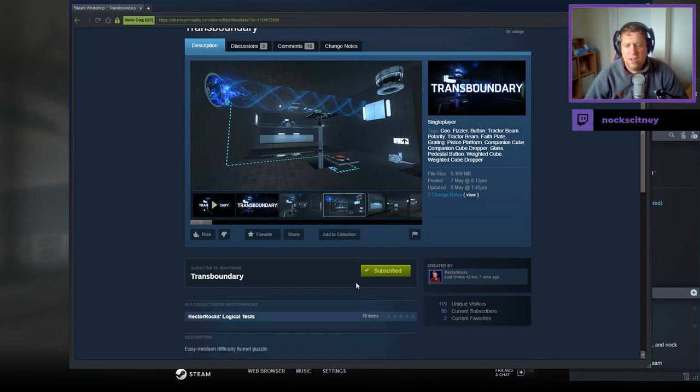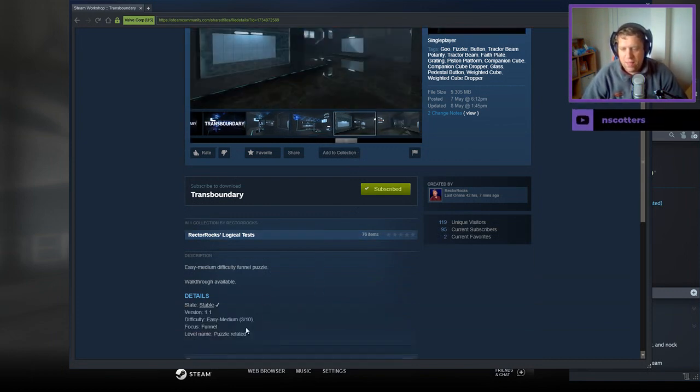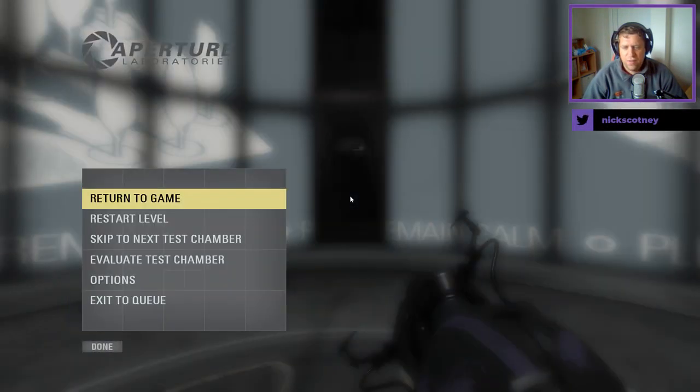Without further ado, let's jump into the description. Easy to medium difficulty funnel puzzle walkthrough is available, version 1.1, rated three out of ten, and the focus is the funnel.